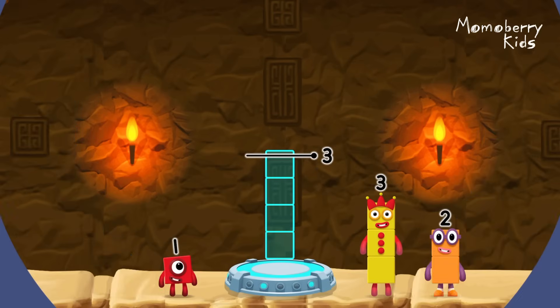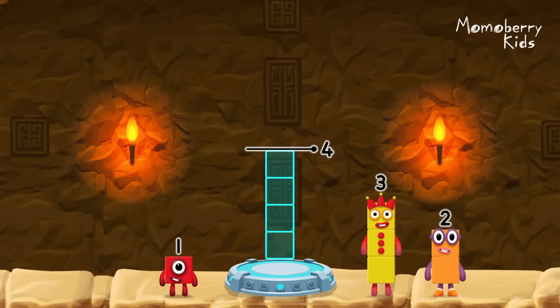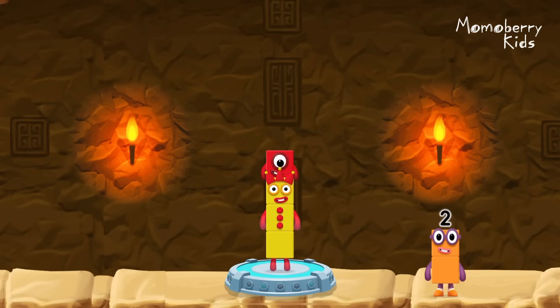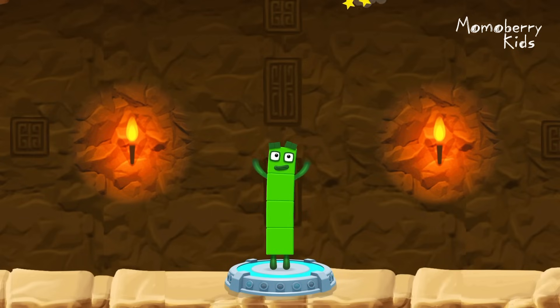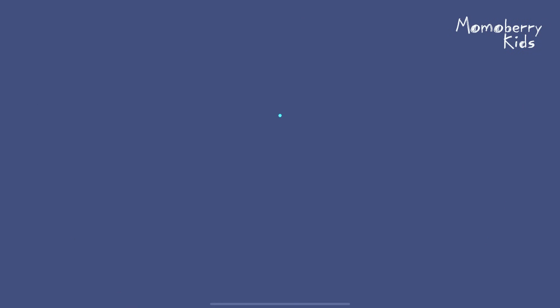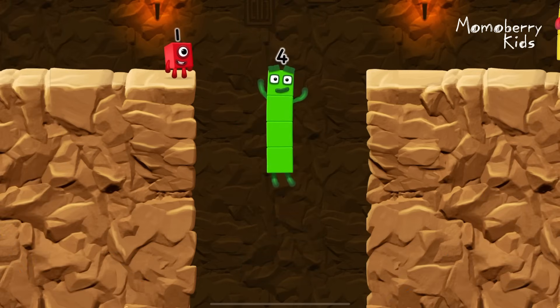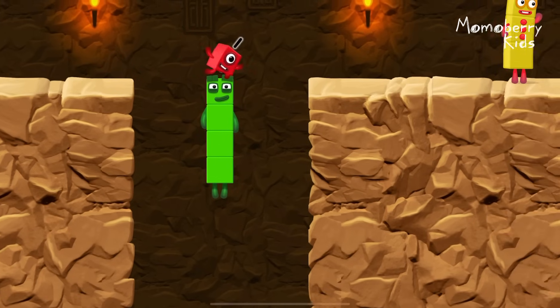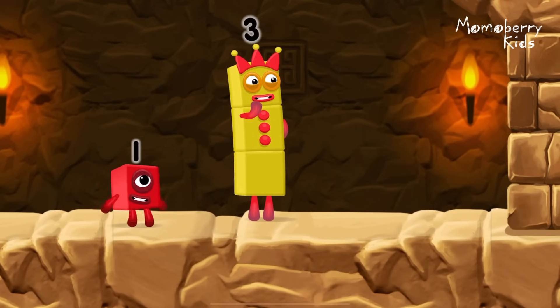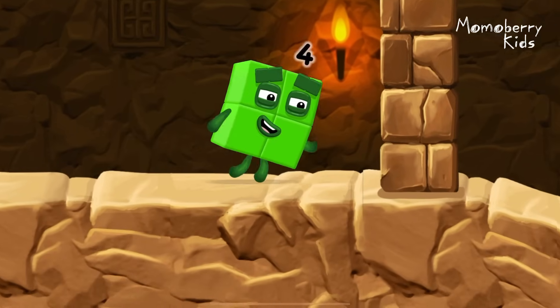Add number blocks to make 4! Choose 3 and 1 — you got it! 3 plus 1 equals 4. I am 4! Have we met before? Good job! I think 3 might need 1's help to get past that wall! Two! Yeah!